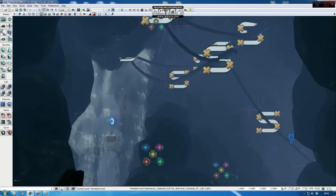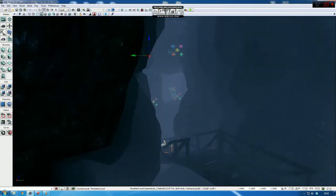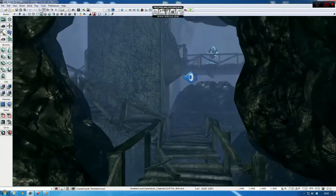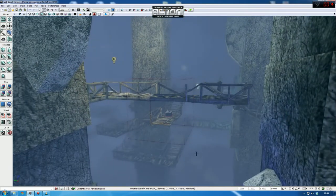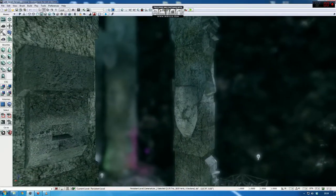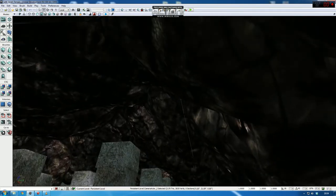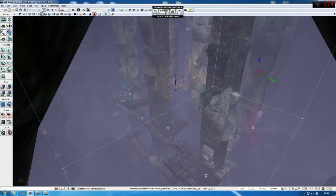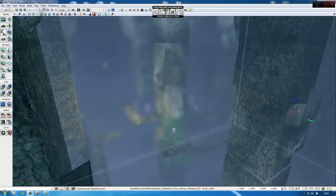For the inside cave area I've used mainly gold colors and a post-process volume which overrides the whole scene with a depth of field and color correction for a more unwelcoming feel. The depth of field also adds to unexpected events such as the rock fall and increases tension intensity.